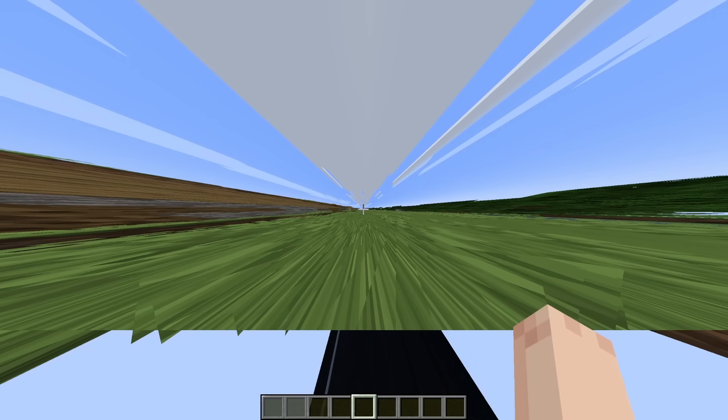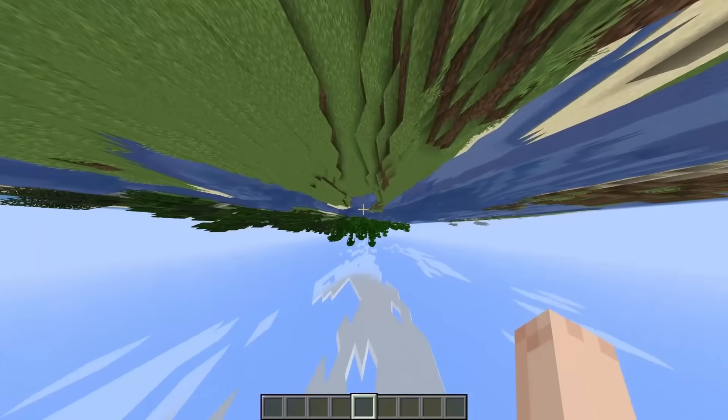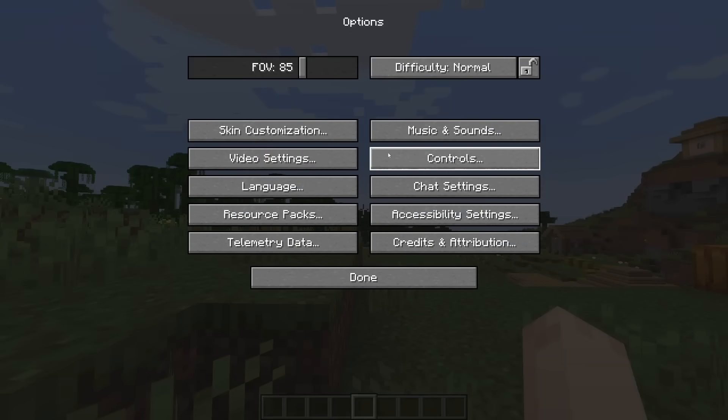Alright, ready? I'm gonna look down. Boom. This is insane. It feels like I'm going off into space when I jump. When I fly, it's back to normal. Never mind, it's upside down. Let's see, what else can we mess with?